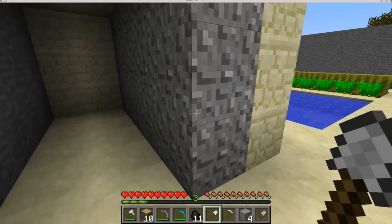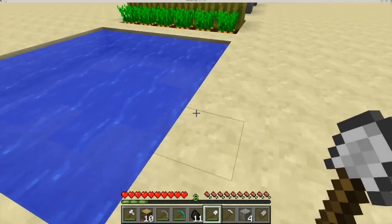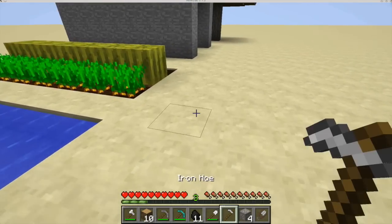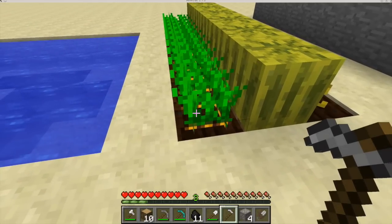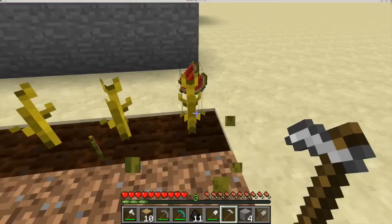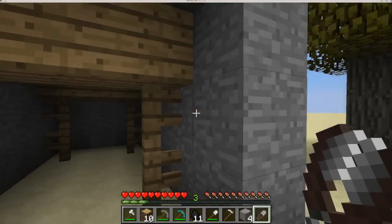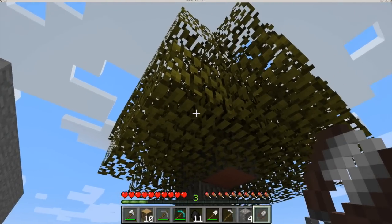On gravel you can use a shovel, and also on clay. A hoe can be used to get a few plants, such as carrots and melons. You can use shears to get cobwebs and leaves.